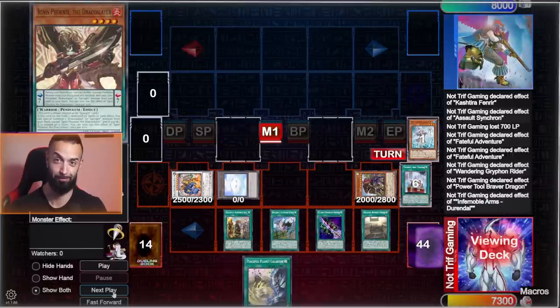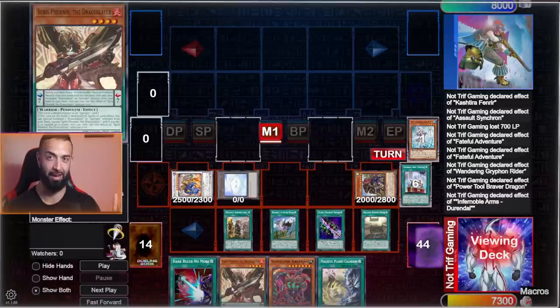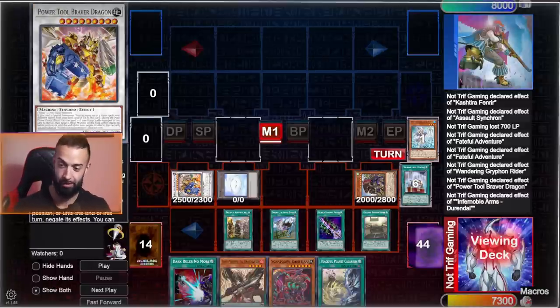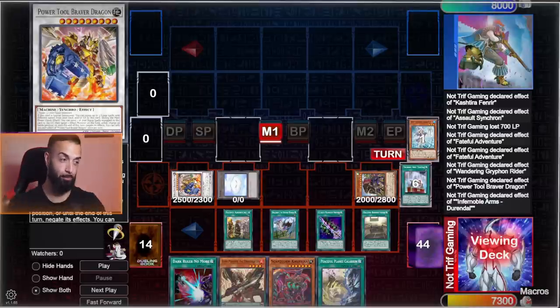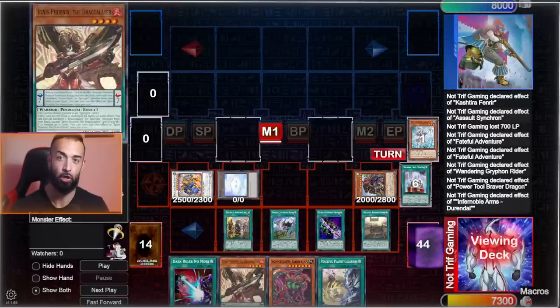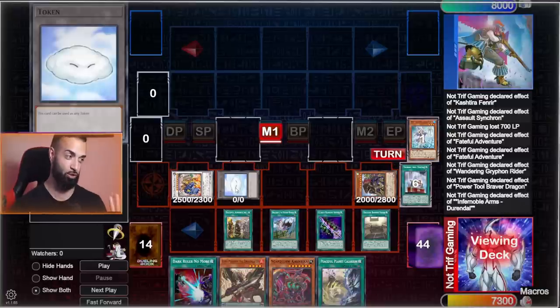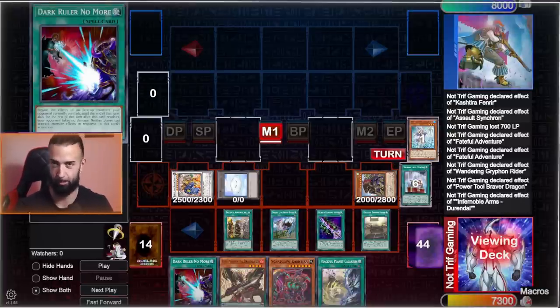Now, a personal preference of mine is to run pendulums — I'm only playing one Ignis and one Ignite because this combo will always search Power Tool Dragon, and Power Tool Dragon will always get you Power Tool Braver Dragon. From there Power Tool Dragon gives you access to any of these or the Ignis. You can go into Isolde at any time, send Renad, add Durandal, get Ignis, and pen summon whenever you want. You don't need to play the pendulums if you don't want to.